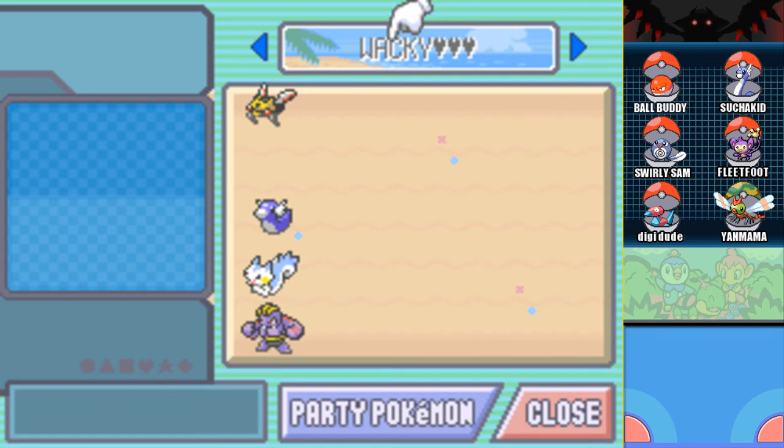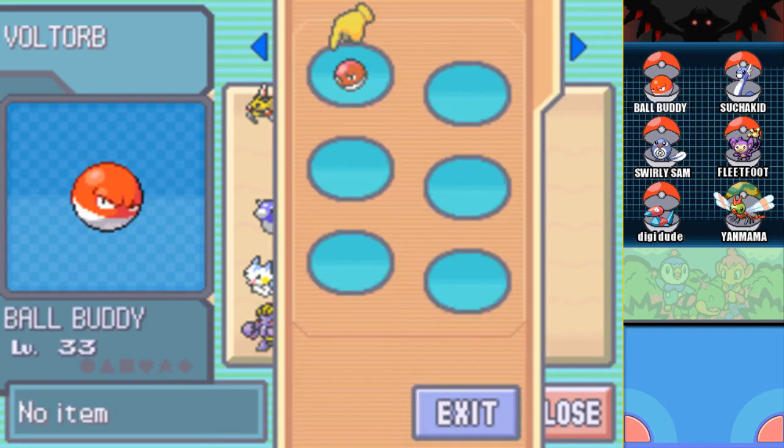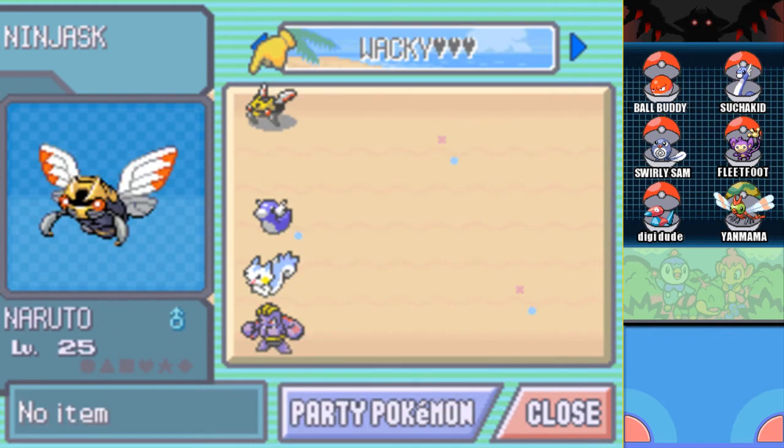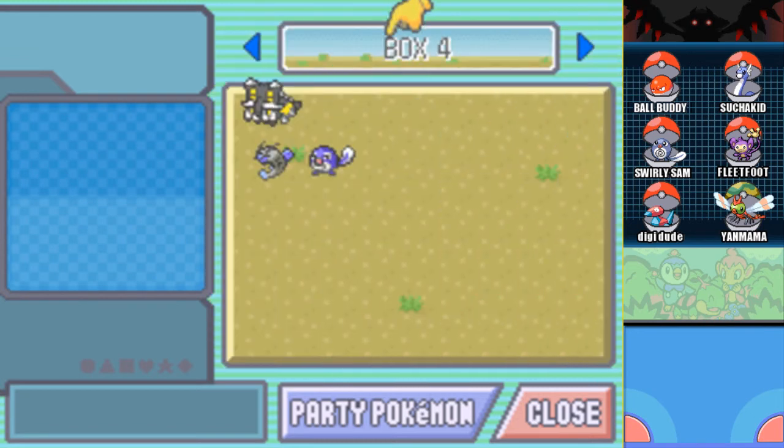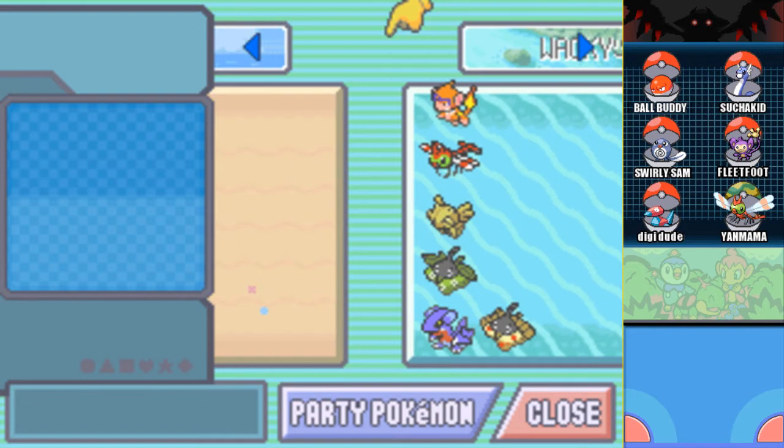So for today's episode, we need a brand new rule. Out with the NFV run — we can finally evolve some certain guys, such as Bull Buddy, who I really want to evolve. But that'll all depend on what we get randomly generated today, because I put everybody in alphabetical order from their type.